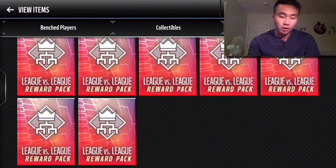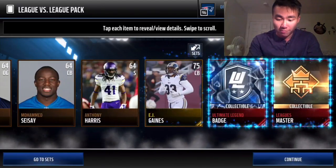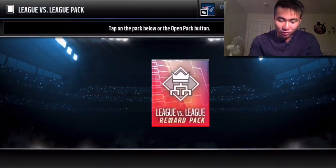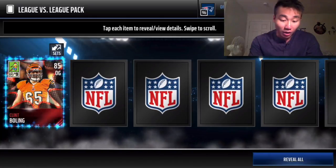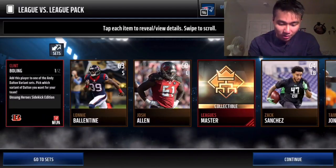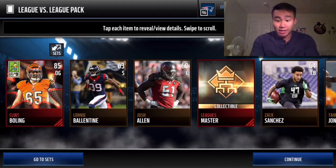League vs. League packs — I'll open up two of them and save ten for something else later, like a variety pack opening. Whoa, we get an Ultimate Legend badge — that is cool! And one last one just for fun. Oh my god, we went off with an elite — Clint Bowling! Another one of those Unsung Heroes, Sidekick Edition. 85 overall. We'll take it. More elites — we'll take that.